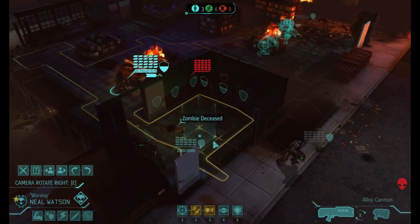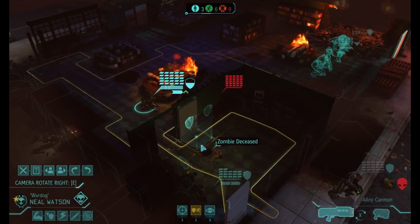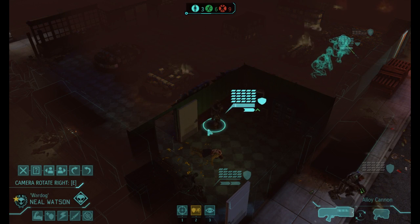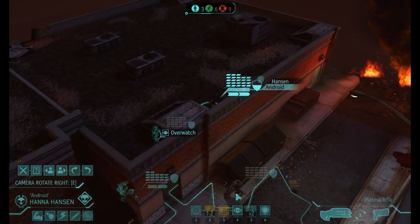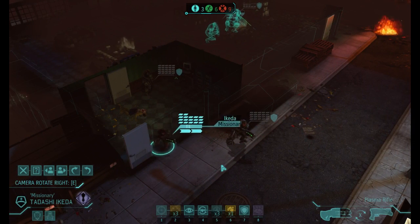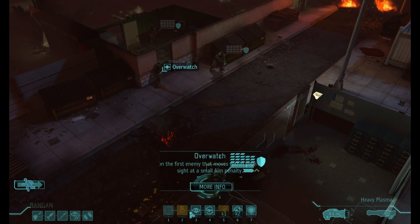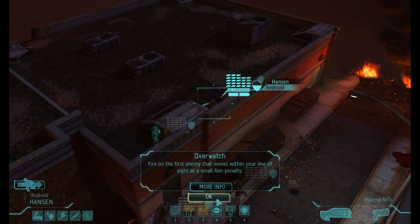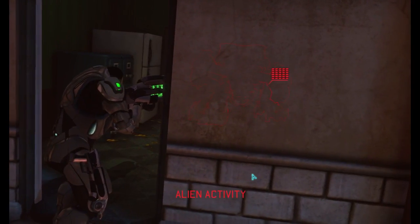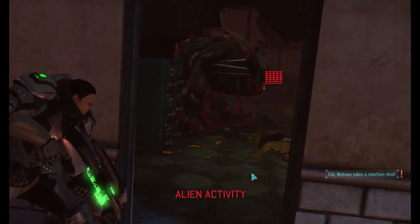Going in for the kill. Get out of the way — let us get out of the way. Go into overwatch. I was not expecting you to be there — come back to here. Go into overwatch. So he's in the building, right in the corner. You missed the enormous robot that can't fit in through the door.